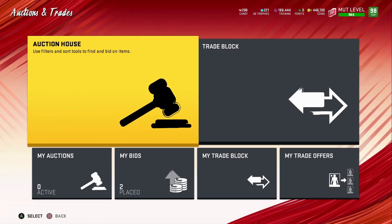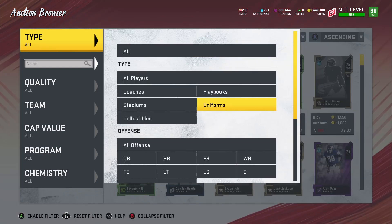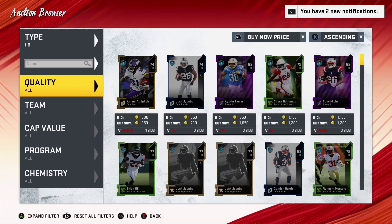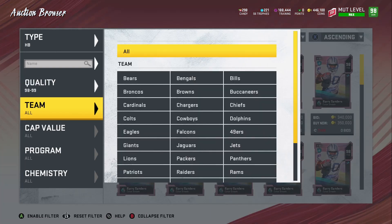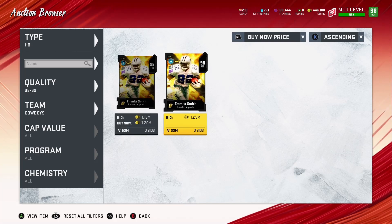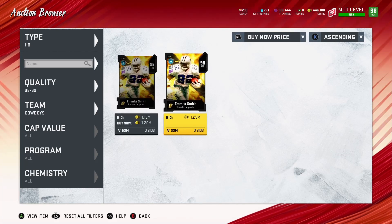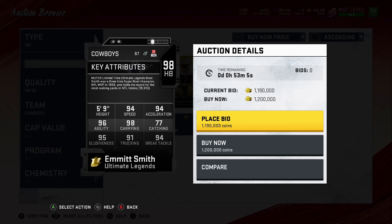First, I want to go to the auction house to show you how much Emmett Smith is going for and see if he's worth it. They released him just a few hours ago, so he's still going for quite a bit. Barry Sanders is worth getting — he's not that expensive. But Emmett Smith — there are only two on the auction block right now going for 1.2 million. I'm pretty sure someone already bought some for that price.